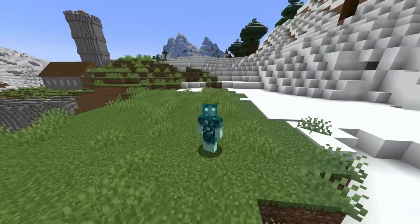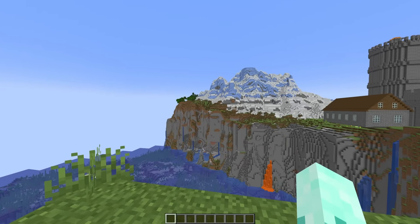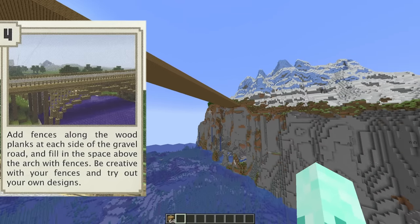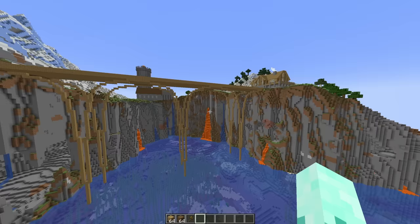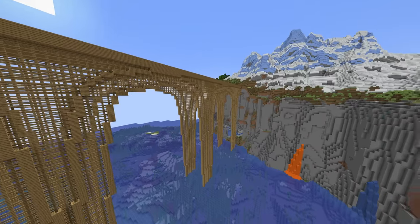The next thing in the book is a suspension bridge. There is no way I'm making it this big. Oh god, this is going to be a mistake. Now we have to build an arch underneath the bridge. The first one is done, and that side is done. Now adding some detail to it — that honestly looks pretty good.